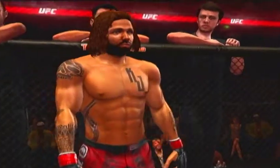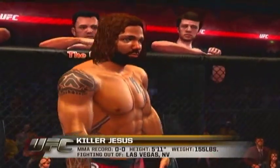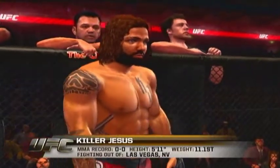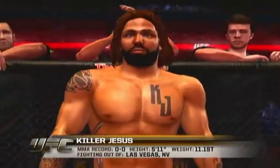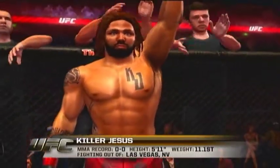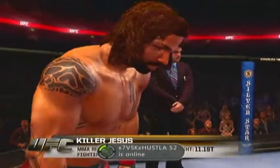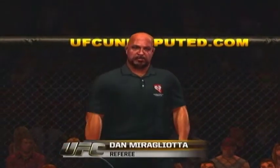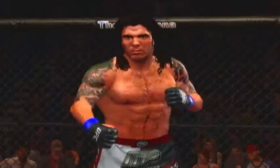And now, fighting out of the red corner — this man is a mixed martial artist. He stands five feet eleven inches tall, weighing in at 155 pounds, 11.1 stone. Fighting out of Las Vegas, Nevada. And when the action begins, our referee in charge of this contest is Dan Mergliata. There she is, the beautiful Ariane. Are you ready? Clay Guida. Let's go, guys. Fight!